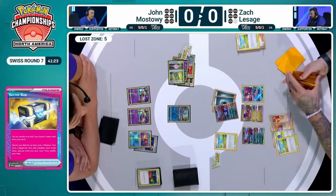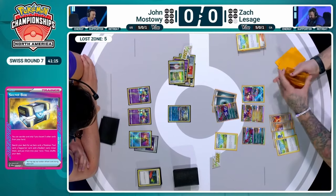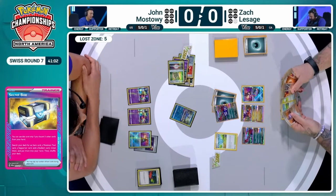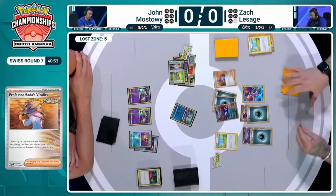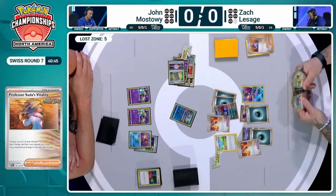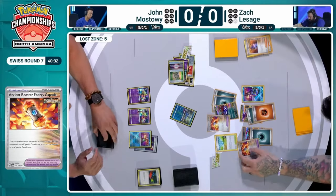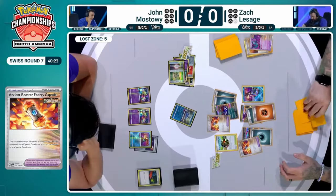Zack threw away a Pokéstop to use Secret Box but brings it right back — both players only play Pokéstop, so it stays unless we see Lost Vacuum. The pool has Sada, Pokégear for future Sada, and the Ancient Boost Energy Capsule. The capsule won't take Roaring Moon out of Greninja or Sableye range, but it does mean six fewer damage counters elsewhere from Sableye. Zack gets another energy onto the Coridon. With so many low HP Pokémon in this matchup, you don't need to ration Ancient cards as heavily — weaving Pokémon in and continuing the chain of attackers is the most important thing since Zack's already up on prizes.